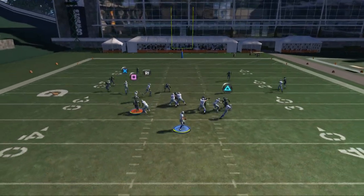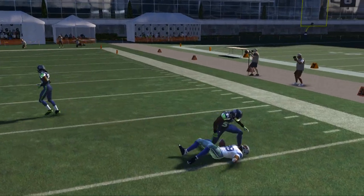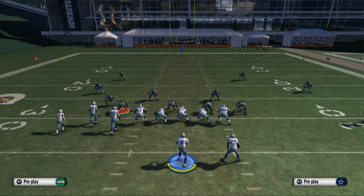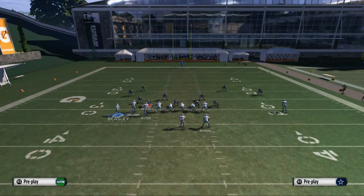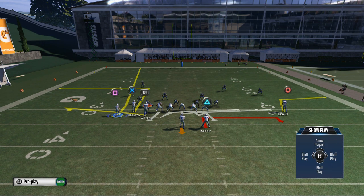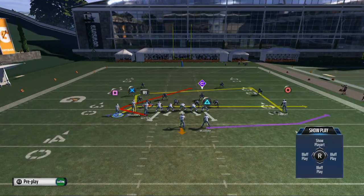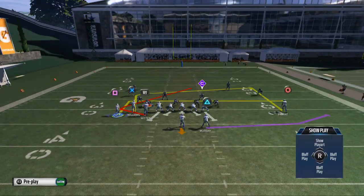A couple things at the snap we want to note. DeMarco Murray's route is really, really effective — it's a quick snap throw for blitzing situations, so we like to use that with this. What we're going to do is place Dez Bryant on a curl. That's our first hot route that we really want to focus in on. The next thing is Cole Beasley's route — we're going to change it just a little bit and place him on an in pattern.